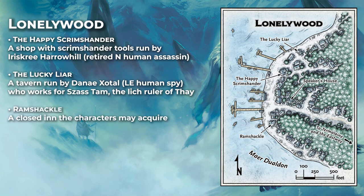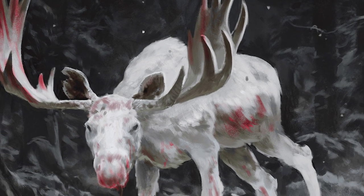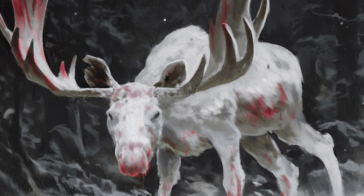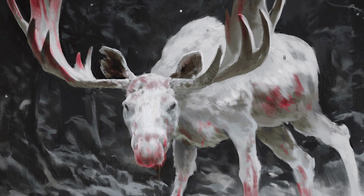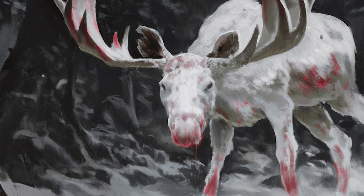We also have the Ramshackle Inn, which is now closed but which the characters may be able to take over if they play their cards right and have any interest in running an inn in Lonelywood. Finally, there's the White Moose quest — about a white moose going around attacking loggers near Lonelywood. This moose has been awakened by the frost druid Ravison, who has taken hold in an elven tomb in the woods. The characters need to go into the woods, find the elven tomb, kill the white moose, and defeat Ravison to stop the attacks. It's a cool adventure location with riddles and mysteries, but also one of the more complex and difficult to run locations in all of Chapter 1.